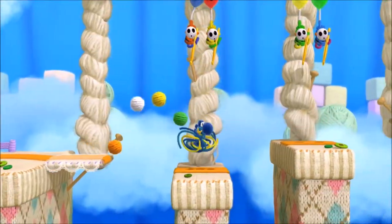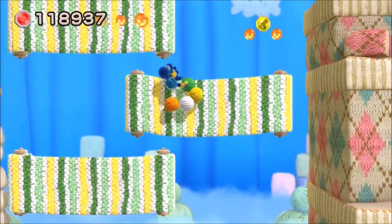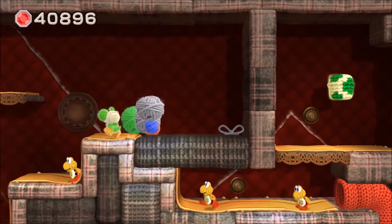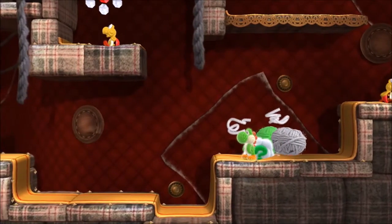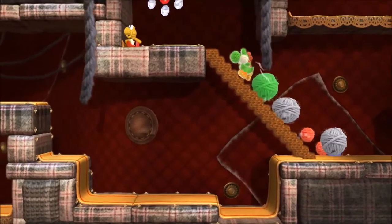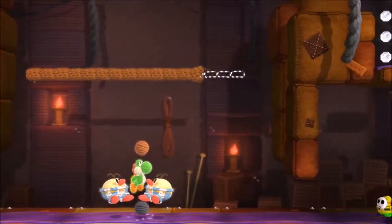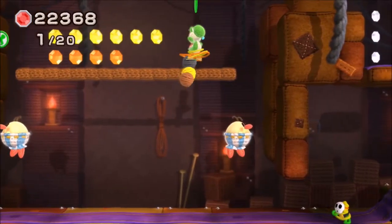The soundtrack that accompanies the adorable textile visuals sounds super upbeat and happy, and most levels — with the exception of maybe boss fights and time challenges — feel incredibly relaxing. There's a nice mix of laid-back beats and jazzy tunes, but the sound design lets itself down a bit with the overuse of Yoshi's various noises. Yoshi doesn't speak in the traditional sense, but you'll be throwing a lot of yarn and performing the flutter jump again and again. While Yoshi sounds really cute at the outset, the noises wear thin pretty quickly, and he makes a noise every time he does anything.